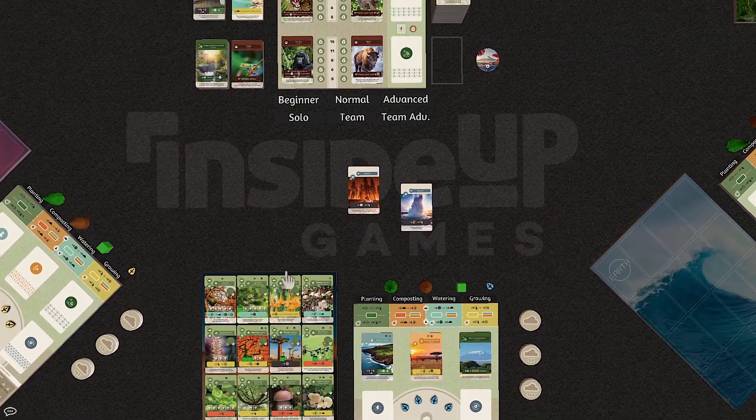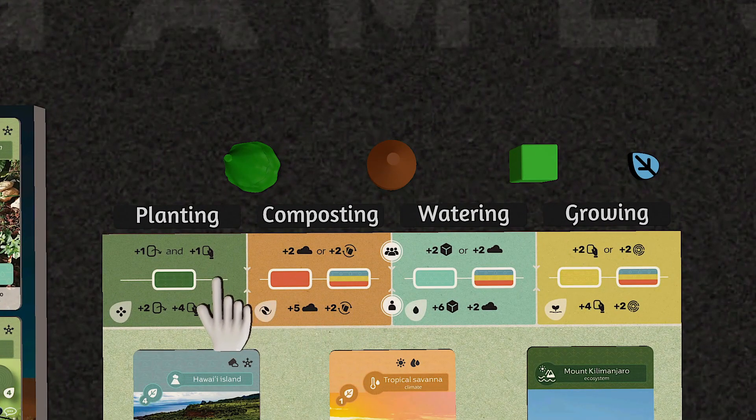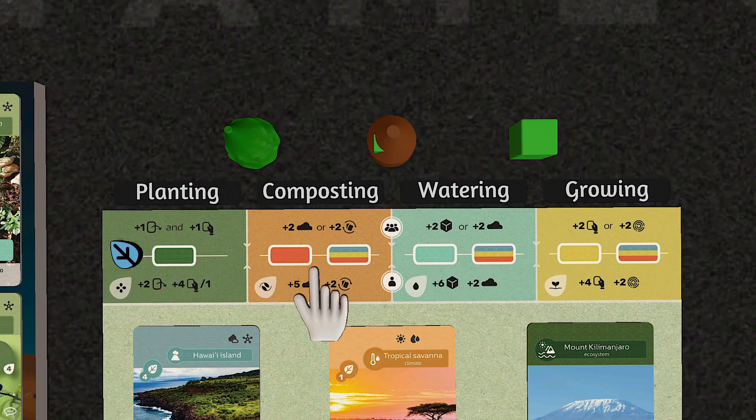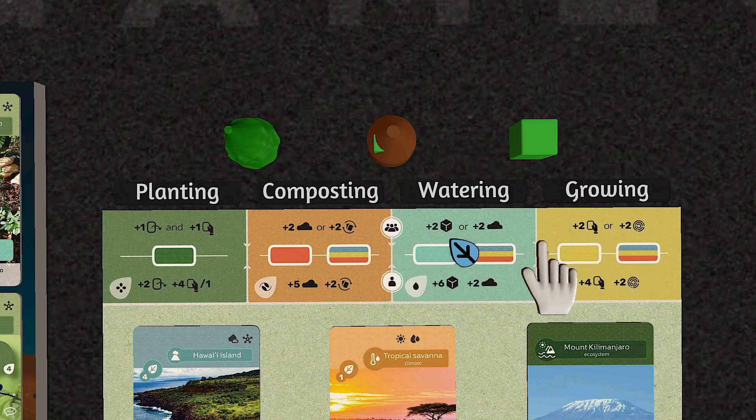The second thing I like is there's an action selection mechanism that is reminiscent of Puerto Rico and other games like that, where each turn one player picks something on the top of their board that they're going to do. The player gets the bottom action and every other player gets the top action, so the person who chooses it gets a better benefit than the rest of the players. For example, they can plant two cards and draw four, whereas other players can only plant one card and draw a card. If you're doing the planting, climate, watering, growing, or whatever option you're choosing, you can see the four titles up top — whatever you choose, you get the best perk and all your opponents get the secondary benefit of it.